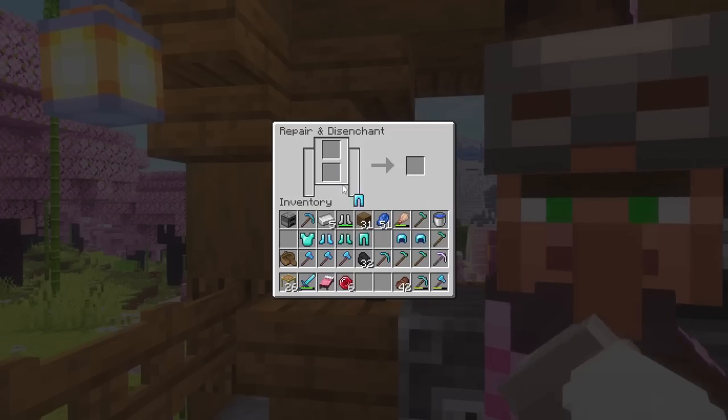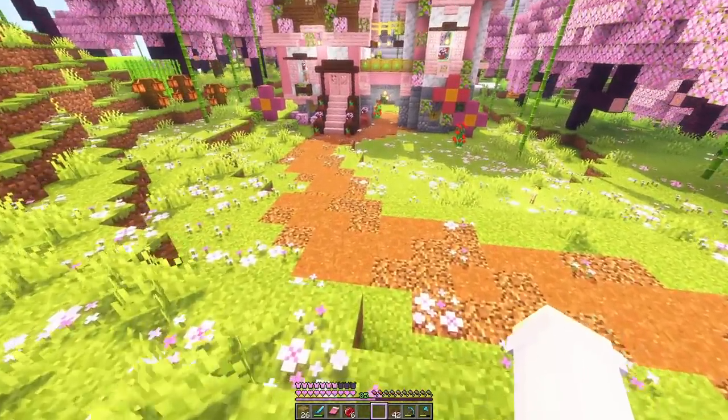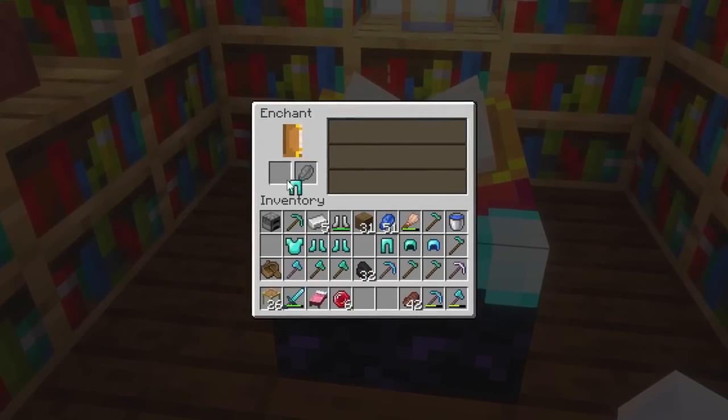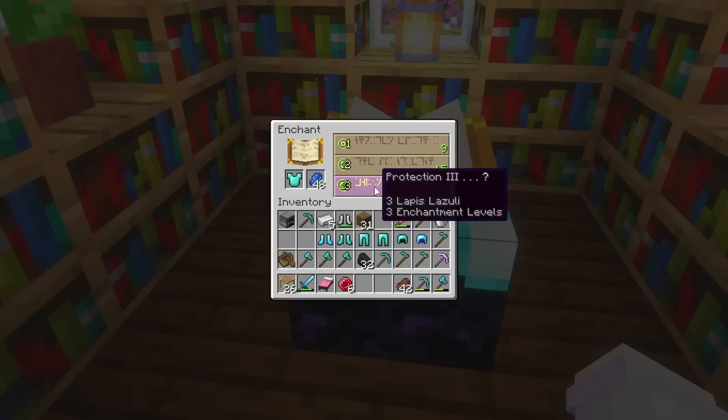And get rid of some of these enchantments. Then we've got 35 levels, so I'm sure we can go enchant and combine some of these ourselves. Depth Strider would be nice. I'm gonna go for this. Fire Prop. And Protection Chestplate.